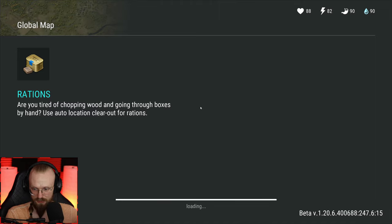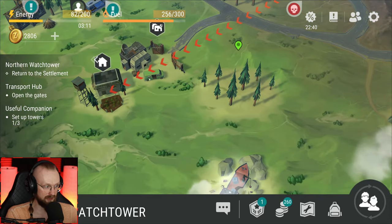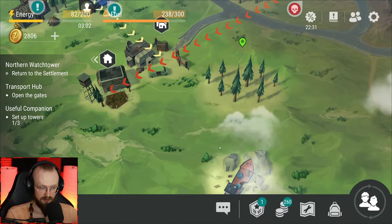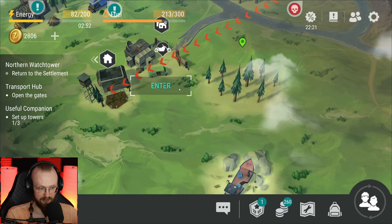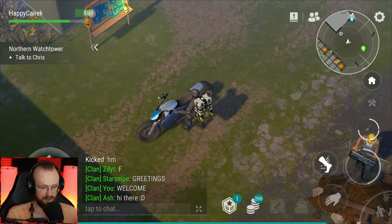It takes a while to go from one place to another. We have unlocked so many things that we just need to keep going everywhere. Transport hub — open the gates. We also got to return to the settlement. So let's return to the settlement and maybe now we can go to the transport hub. I need the ATV to get to the swamp — I can't go there on foot. I need the ATV, ladies and gentlemen.